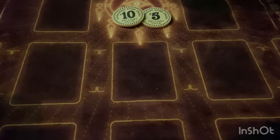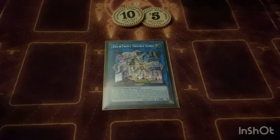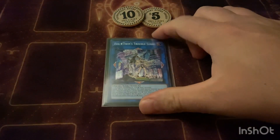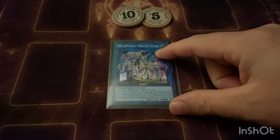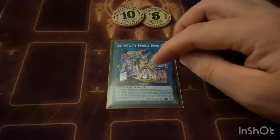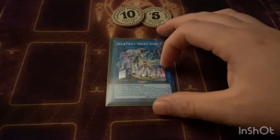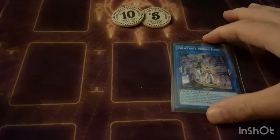Into the extra deck — we play one Sunny Trouble. This card is really, really good. It's a 3300 body and it has two effects. The first one is a quick effect: you can tag yourself out to special summon up to one Evil Twin Kiss-a-Kill or Evil Twin Lila.